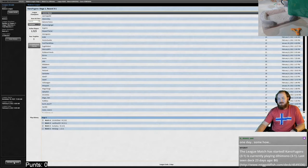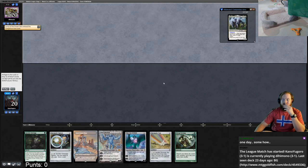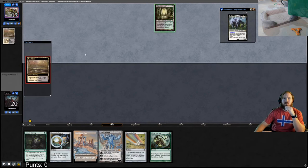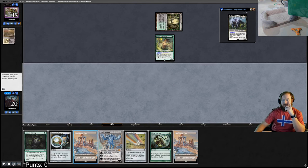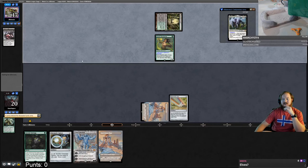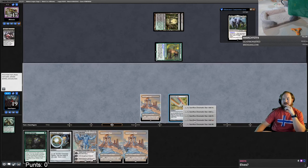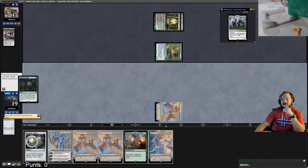Round five — another chance at a four-one. This hand is terrible versus a Lurus deck, mulligan. This one is a little better, keeping, putting back Ugin the Ineffable. Opponent leads on Marsh Flats into Overgrown Tomb into Elvish Reclaimer — probably a Flagstones of Trokair Jake ramp. We get Inquisitioned, no Elvish Reclaimer activation this turn. Opponent takes Sylvan Scrying. Ancient Stirrings gets Urza's Mine, play Chromatic Sphere, pass.